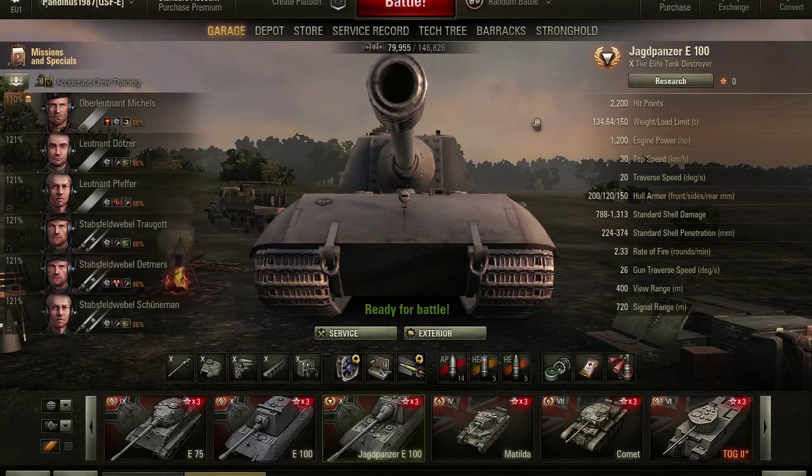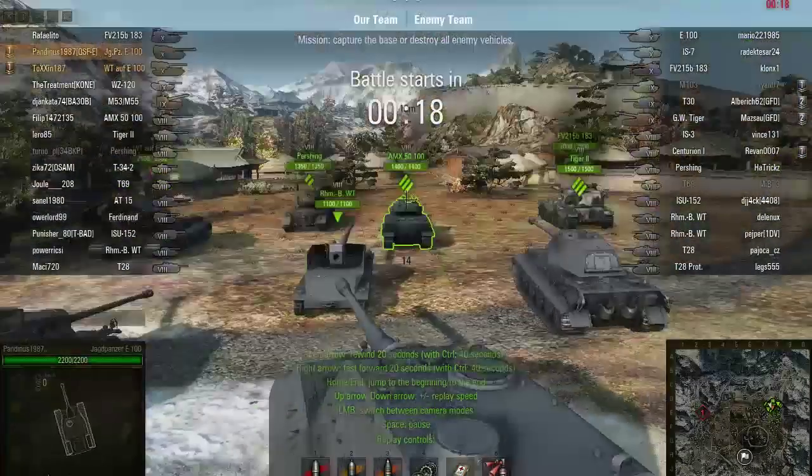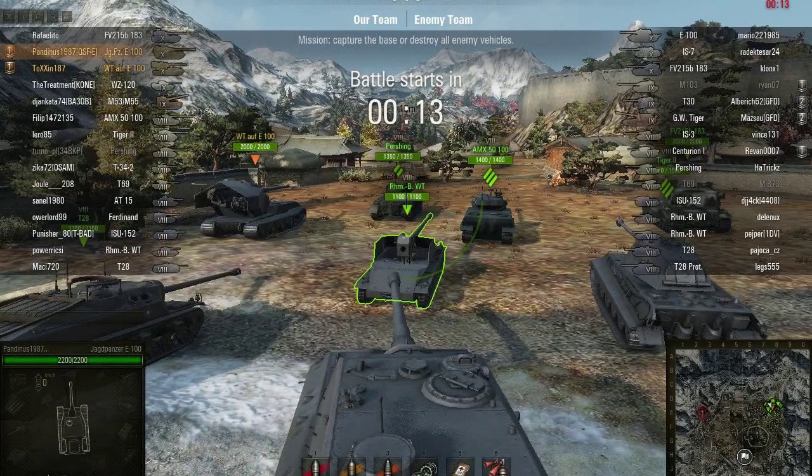So I think we can go and see my Master Badge game, which was a really, really nice game where you're going to see how two different tier 10 German tank destroyers can work together and do a lot of good work. For no further ado, let's go see that replay. Here we are on the Sacred Valley map — it's an encounter game. Me and my buddy Toxin are in our tier 10 TDs; he's driving his Waffenträger auf E100 and I'm in the Jagdpanzer E100.